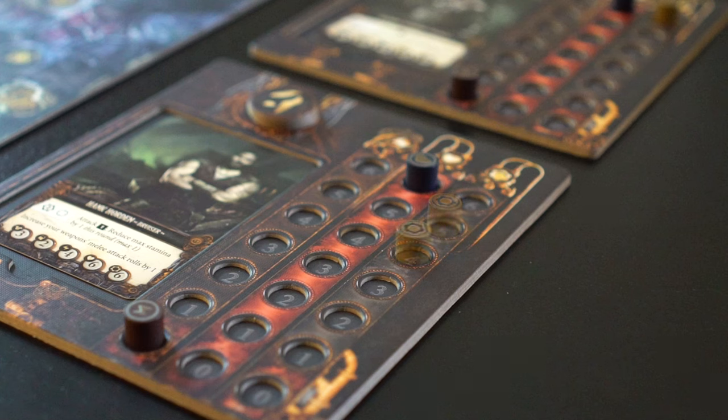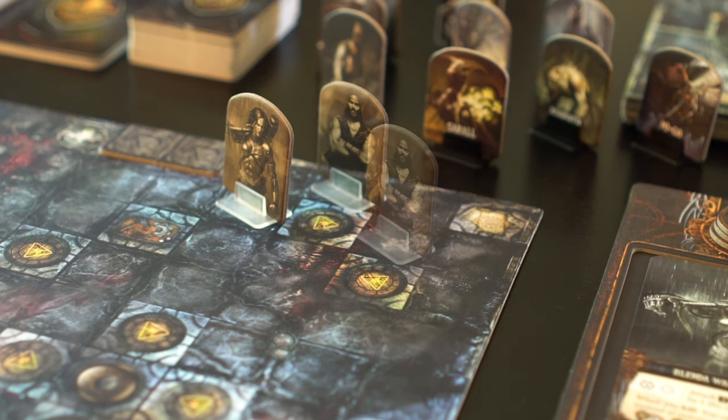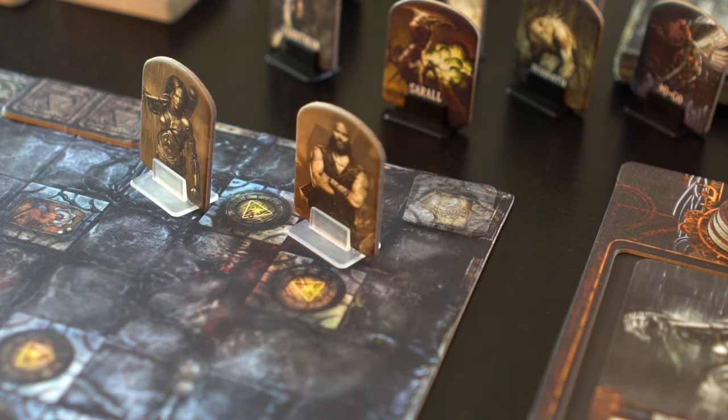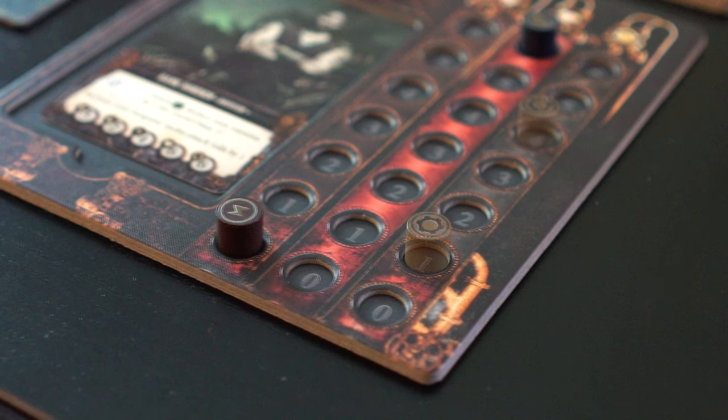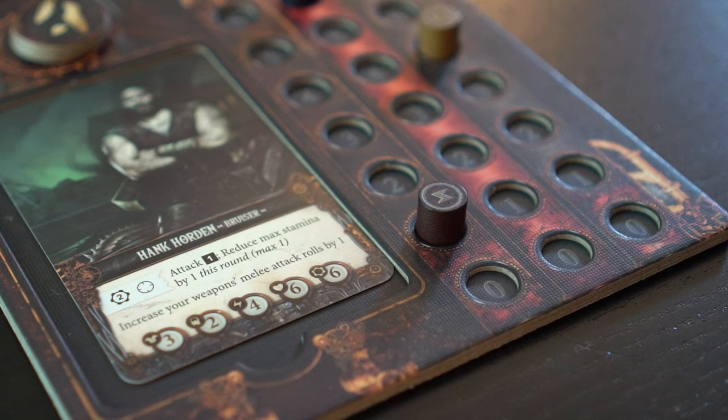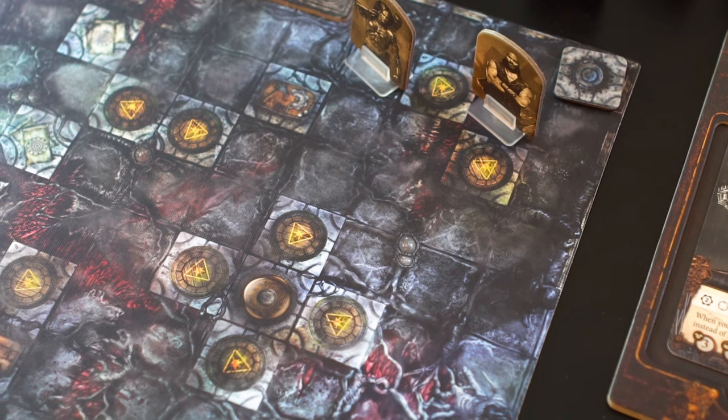Hank spends two of his six stamina moving east and ends adjacent to this event space. Event spaces require an expenditure of three stamina to activate, which Hank willingly gives up, leaving him with a single stamina left. Mr. Horton gains one essence for this activation — two more and he can head over to the chapter space.